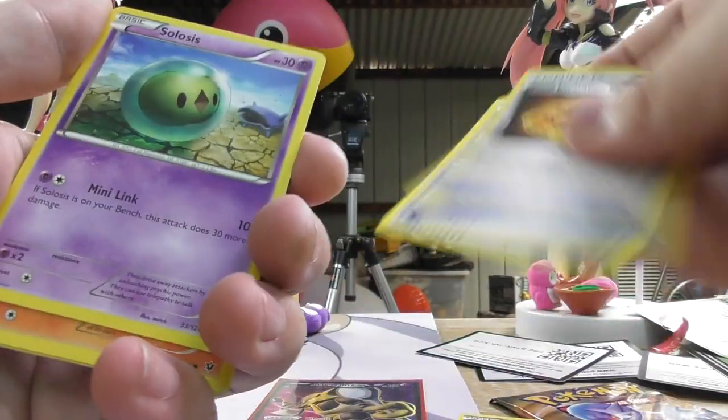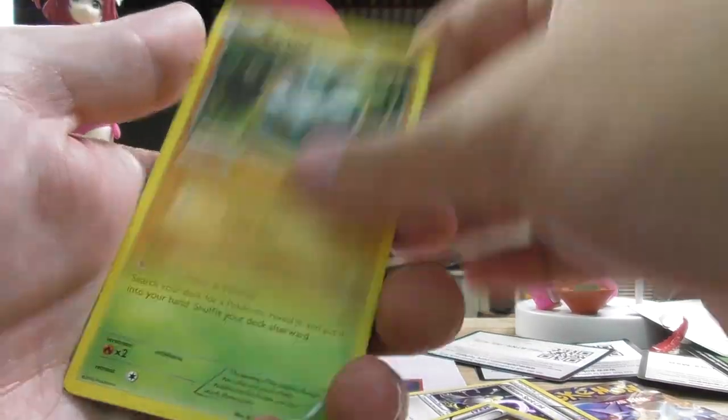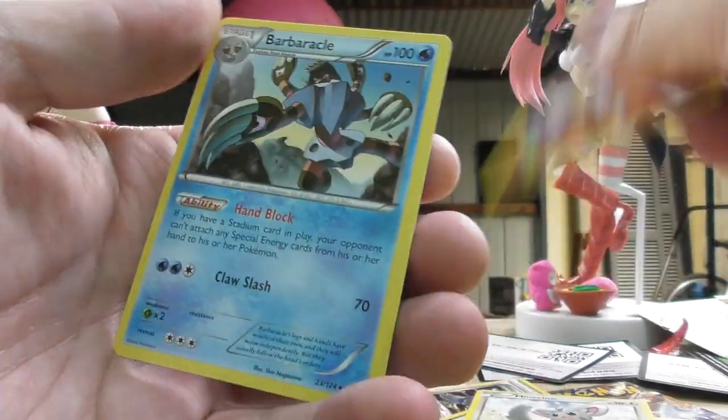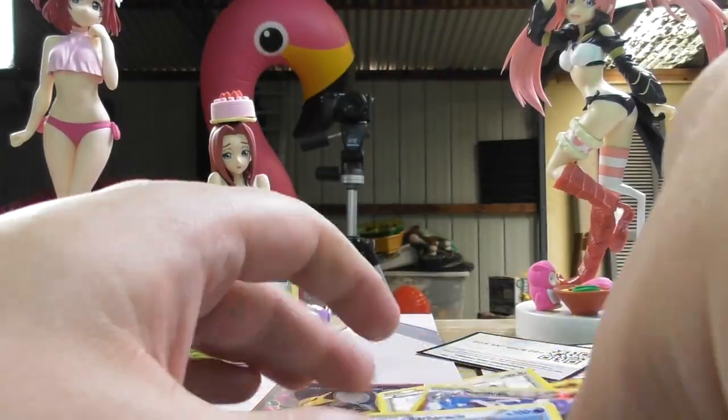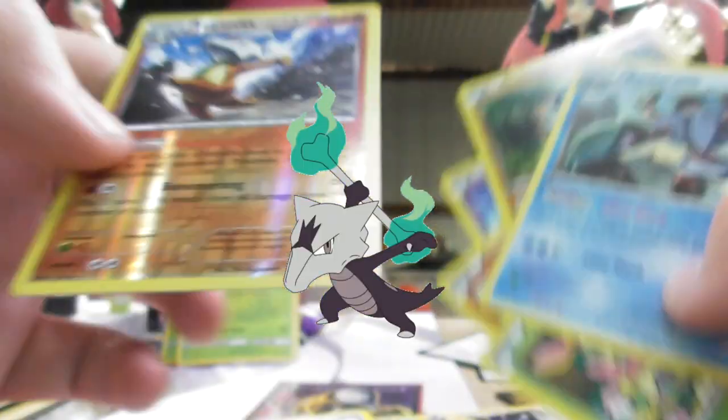You know there's going to be nothing in here. Wormadam, Furfrou, Alakazam, Spirit Link, Solosis, Fennekin, Carbink, Mincino, Marowak reverse — that's actually pretty cool — and Barbaracle. This was back when Marowak was just a ground type and didn't have a fire ghost variant.